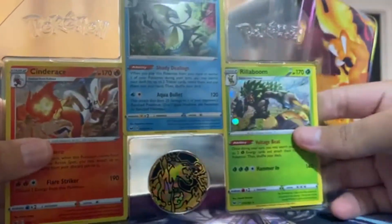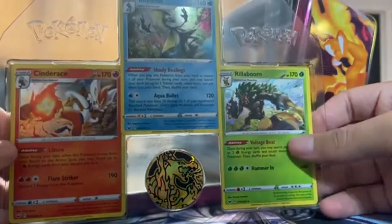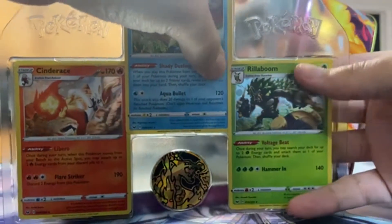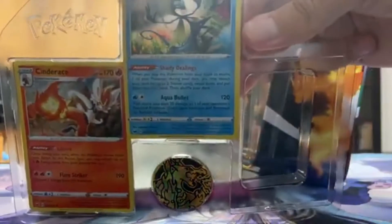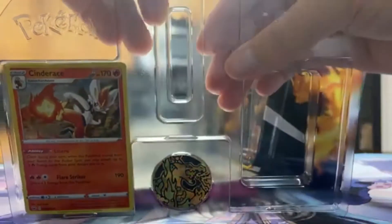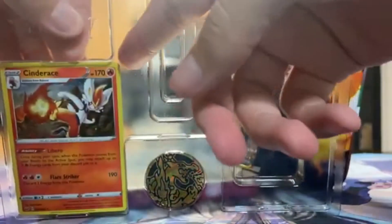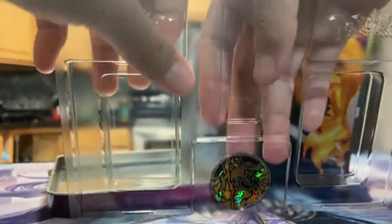Let's look at our promos. This thing has three little promos: a Rillaboom, a Cinderace, and an Inteleon. Which is cool because the previous one, the Zacian and Zamazenta chest, had promo Scorbunny, Sobble, and Grookey. So they basically grew up for the next chest. I love that. I'm trying to pop those out without damaging them.